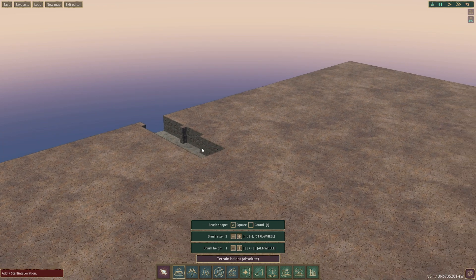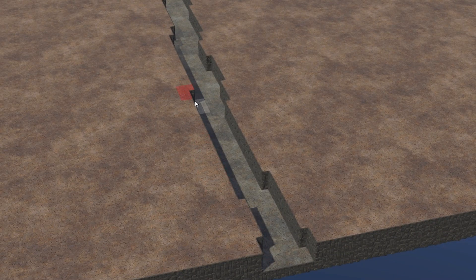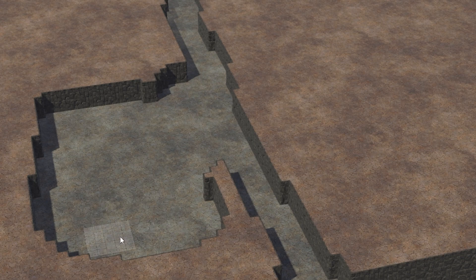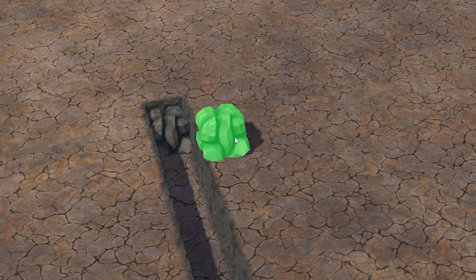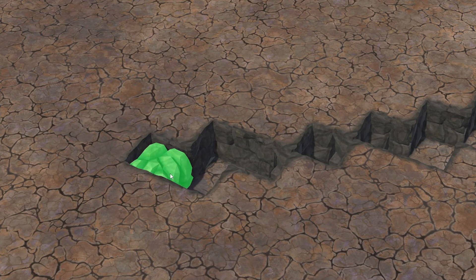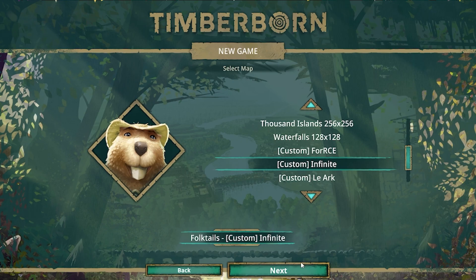Basically, we're just going to build a little river through the middle, and actually down this end we're going to make it a lot bigger. We want this to be like a bit of a reservoir. So just put a water source along this edge — a couple of little springs in there. All right, so the map's made, so we're going to start a new game.